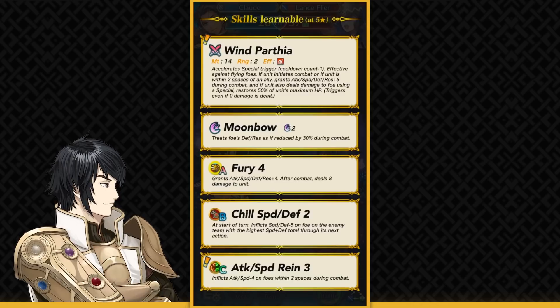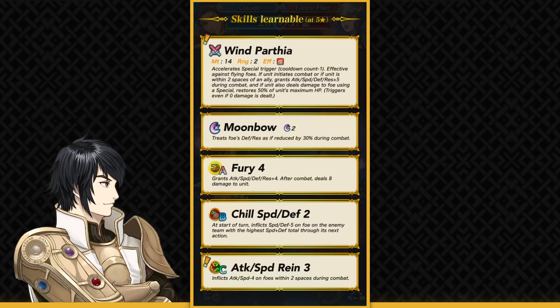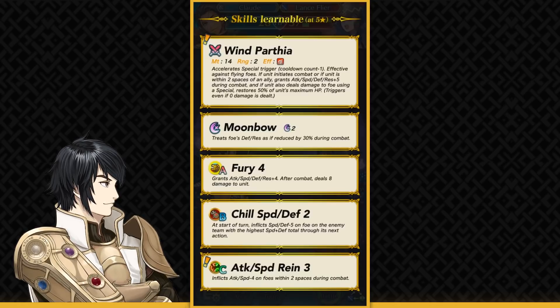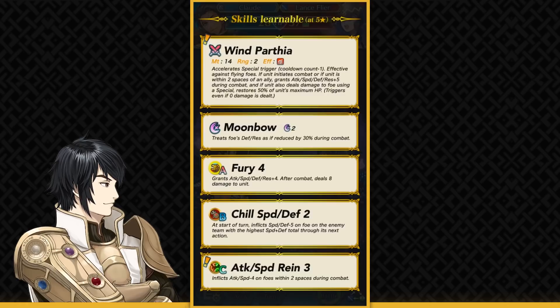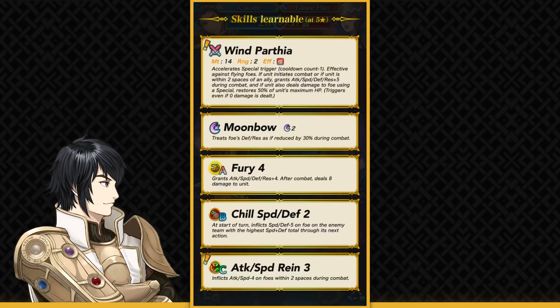Claude is definitely pretty amazing and quite underrated, because this kind of healing offsets fury damage and can be scaled up with Summoner support, Mythic or Legendary boost, or merges. He's got Moonbow as a special, Fury 4, and Lull Speed Defense — not really the best slot B skill since you're only debuffing one foe. In general, Flyers don't have great slot B options; he can't have Dive Bomb or Guard Bearing. His weapon also has anti-synergy with Vantage or Desperation since he's constantly healing up HP. He also has Attack Speed Rein, giving minus 4 attack and speed debuff during combat to foes within two spaces — an in-combat debuff that can stack with visible debuffs and is always active.